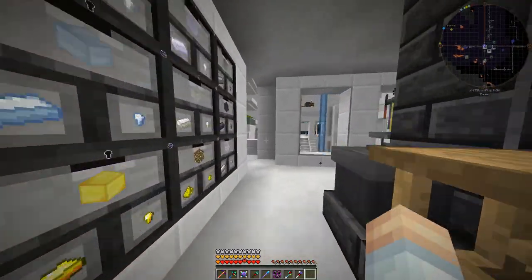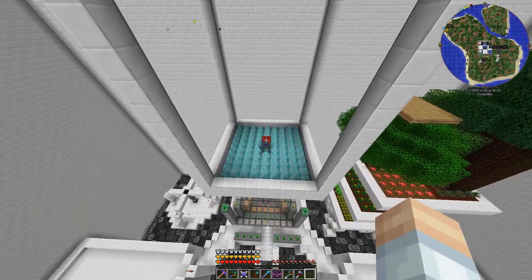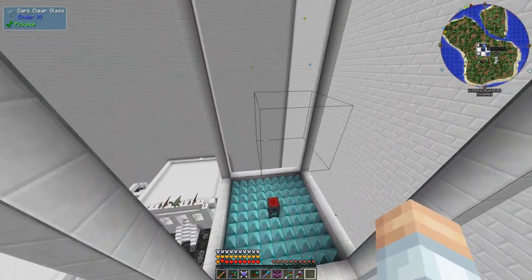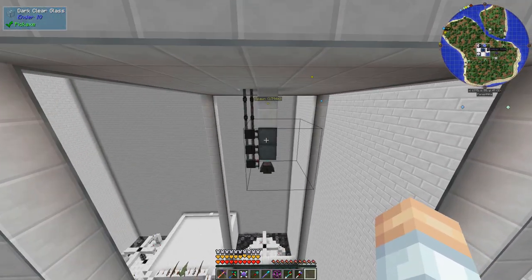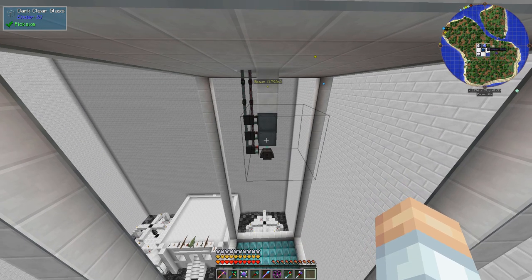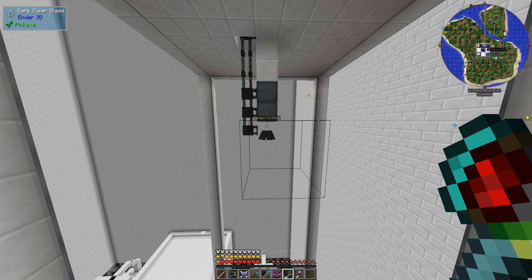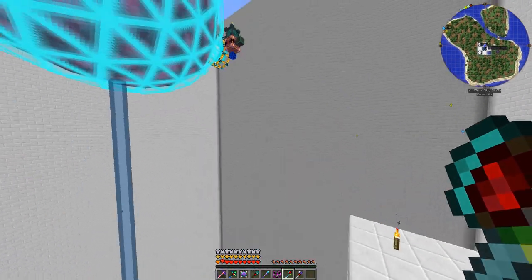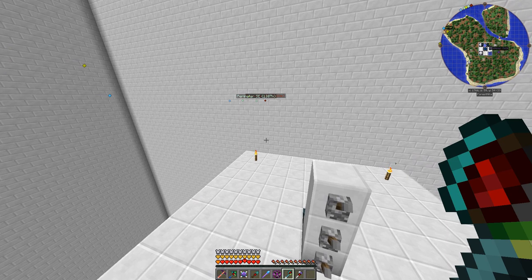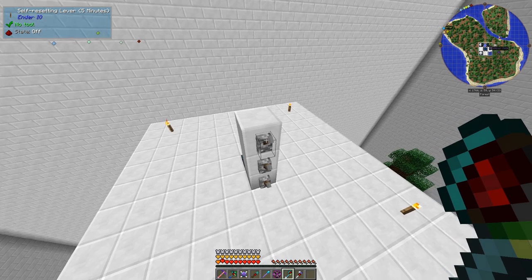There's lots more stuff than I intended putting in there — I just forgot to turn off the Woot farm. Up here I've got another farm, a nine-by-nine spawner. This is dark clear glass from Ender IO, with diamond spikes underneath. Sorry about a text interruption there. What we've got here are self-resetting levers on a five-minute timer.